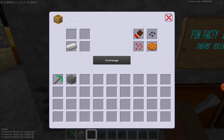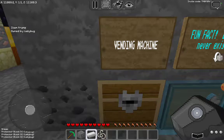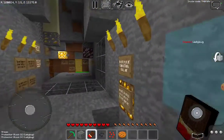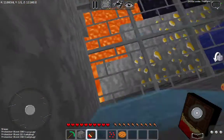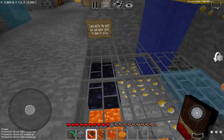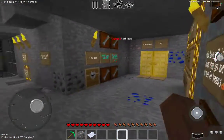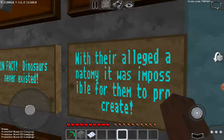There's a vending machine with iron trades. I'm a bit hungry so I'll get some snacks. I'll eat my chocolate on top of lava before it melts — very nice! Fun fact: dinosaurs never existed — it was impossible for them to procreate.